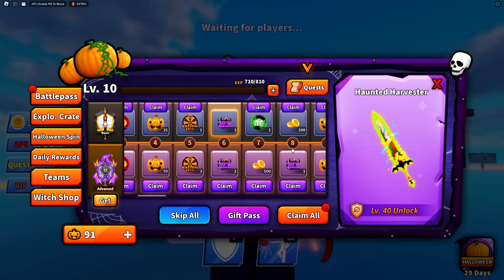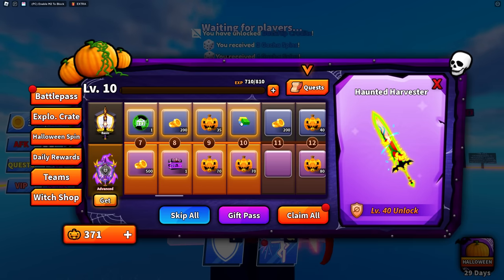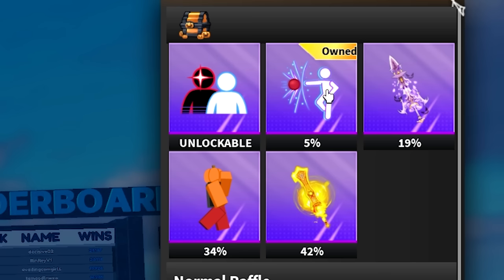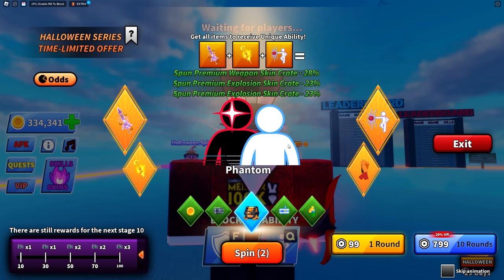After claiming what's available, switching to the Halloween spin gives us five spins automatically. Looking at the odds, infinity is at a five percent chance — I don't care since I already own it. I need the 19 percent sword and the 42 percent sword to unlock the phantom ability. Hopefully I get lucky with these five spins and don't have to spend any more Robux.